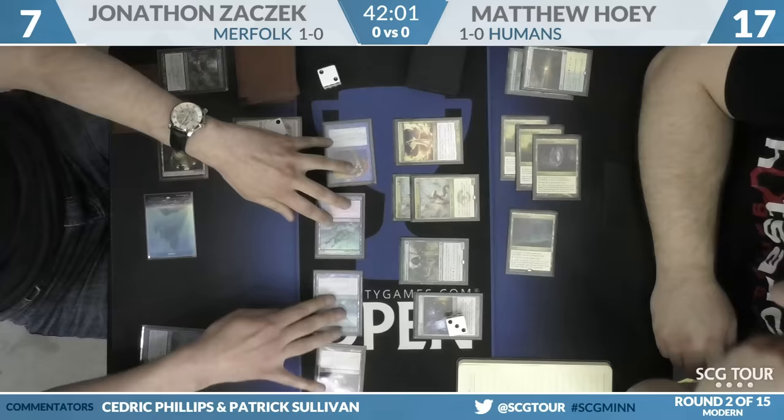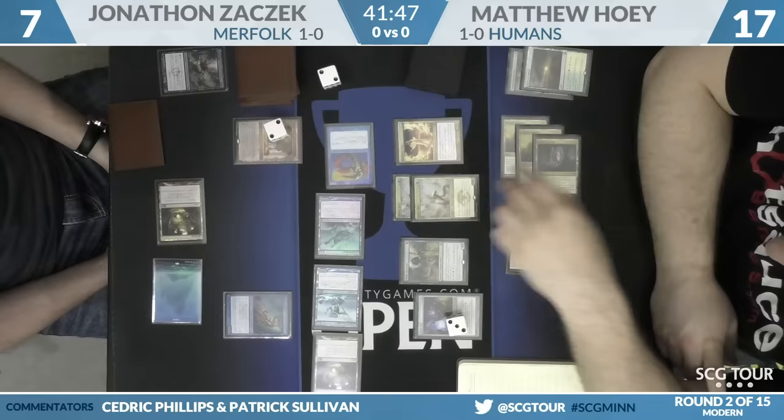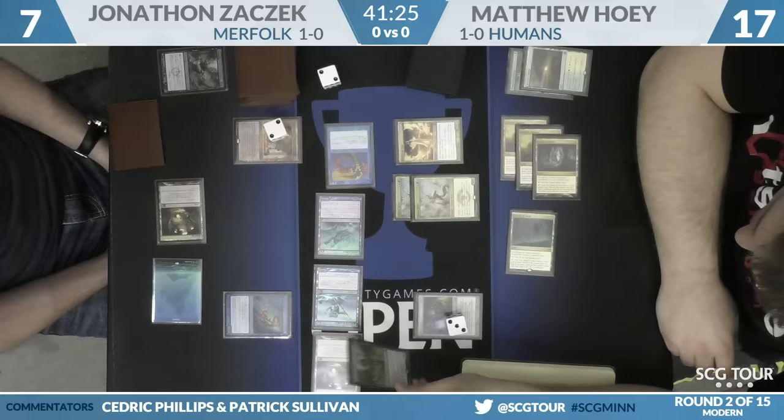Here is an attack with all the creatures, Mutavault included. Mutavault will be a five-five. Master of the Pearl Trident a four-four, same for Lord of Atlantis and Merrow Rejury. Mantis Rider is uniquely challenging for Merfolk — not only does it fly, but it has Vigilance as well, so Harbinger of the Tides is not an interaction point. It's a damage race where they can't stop flyers and can only affect tapped creatures — that's everything.